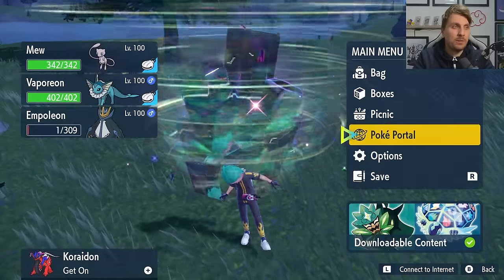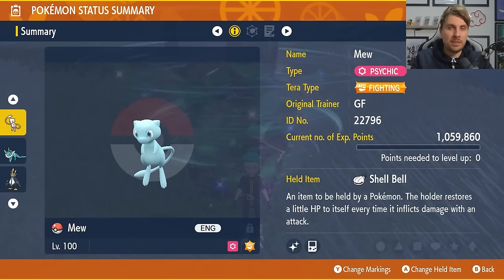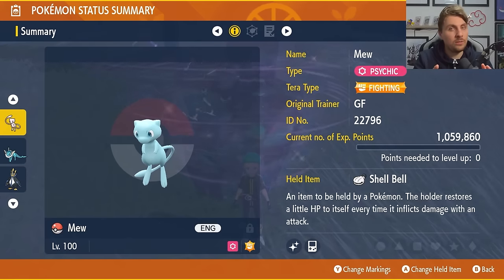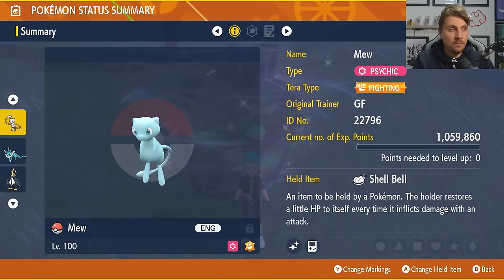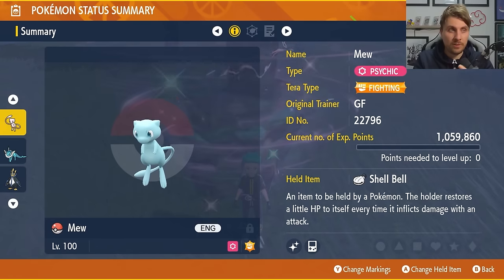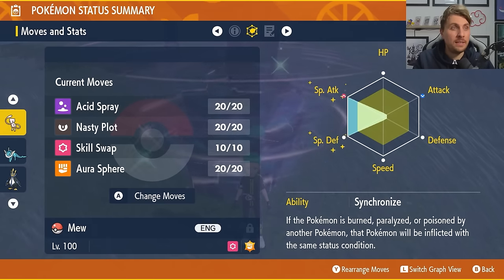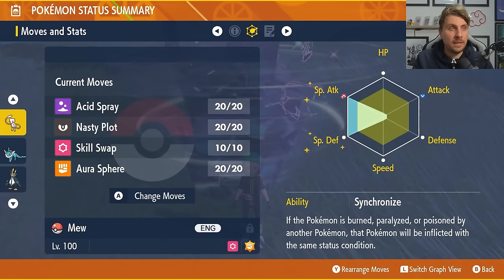The first build we're covering is Mew — a really good option, though it is a Mythical obtained during the Mew 27-star Tera Raid event. Mew should be level 100 with all IVs hyper trained to 31. Its Tera type is Fighting, held item is a Shell Bell, and its moveset is Acid Spray, Nasty Plot, Skill Swap, and Aura Sphere. EV spread is 252 Special Attack, 252 Special Defense, Modest nature, with the remaining 6 EVs in HP.